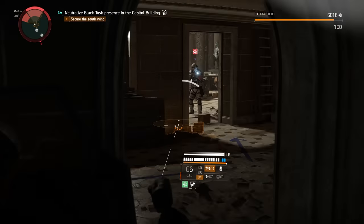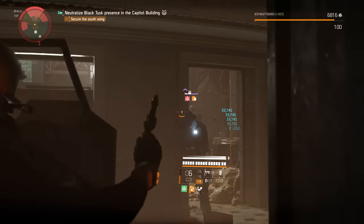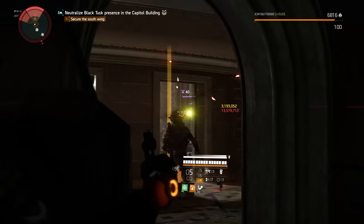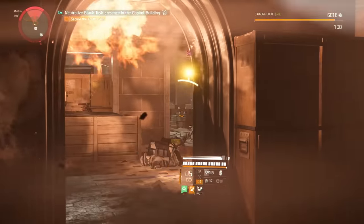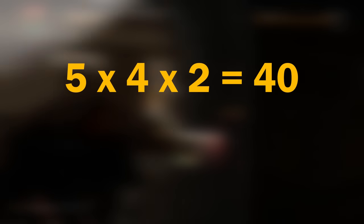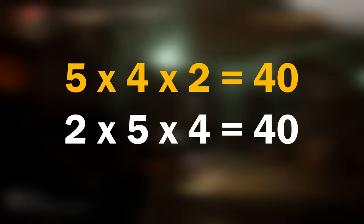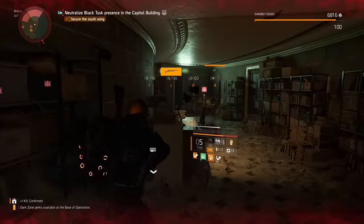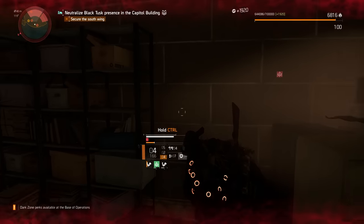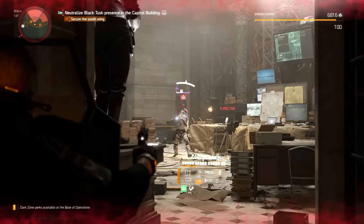In online forums, I very frequently see people state that this calculation has to be executed in a certain order — for example, that damage to armour occurs at the end of the calculation. To disprove this, let's look at an example. If we change the order of the multipliers — doing 2 times 5 times 4 — we're left with the same answer: 40. Because the Division 2 damage calculation is just a series of multipliers, it doesn't matter what order we do those multiplications in — we'll always get the same result.